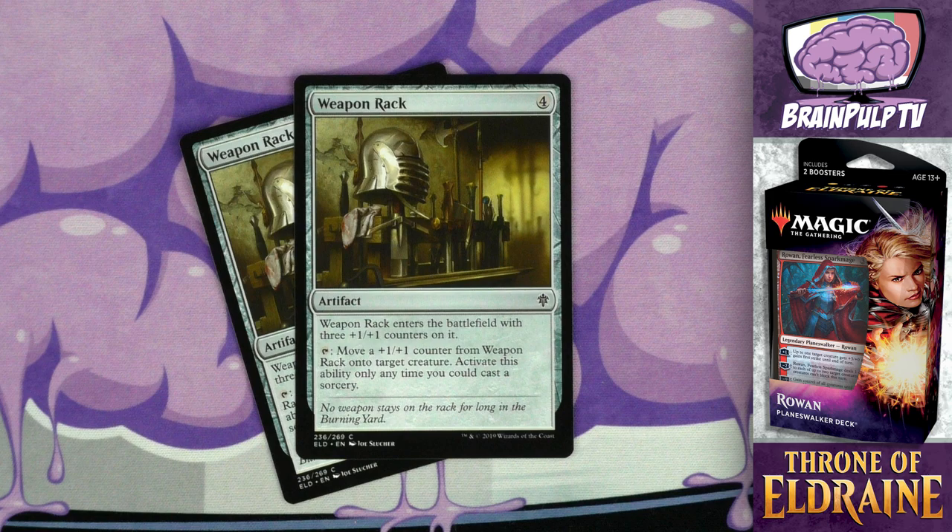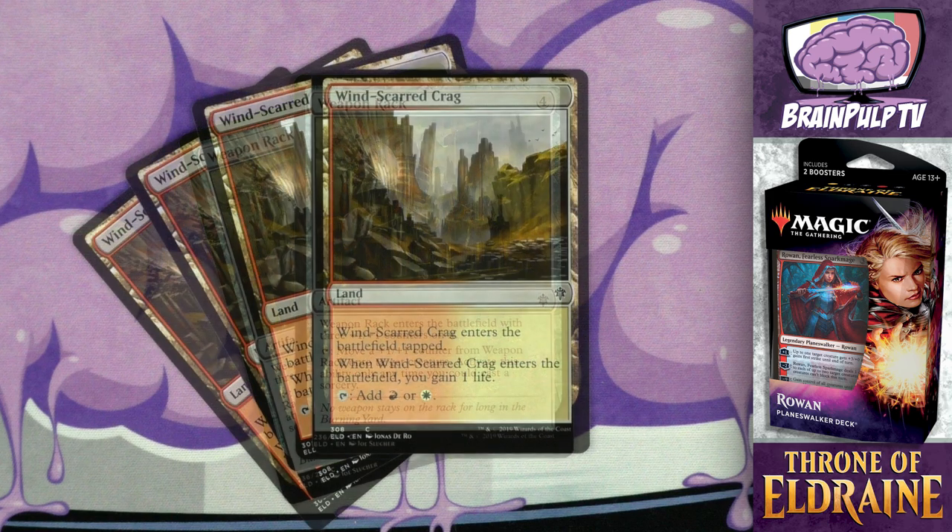Finally, the last non-creature non-adventure non-land card in the deck: Weapon Rack — for four mana you get an artifact that enters the battlefield with three plus one/plus one counters on it. Tap it to move a plus one/plus one counter from Weapon Rack onto target creature — activate this ability only when you could cast a sorcery. You can tap it the turn it comes into play since it's not a creature, so you can immediately put a counter on one of your creatures. This is especially useful with creatures that have first strike. Once it runs out of counters, it's just a regular artifact that does nothing — but during a stall, being able to permanently pump up your creatures can be quite useful.